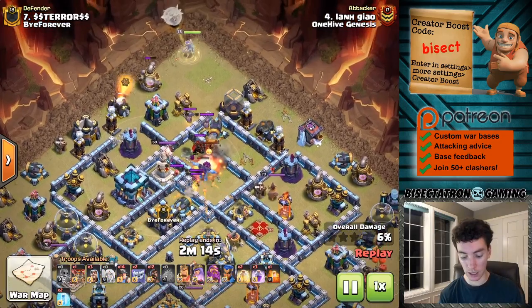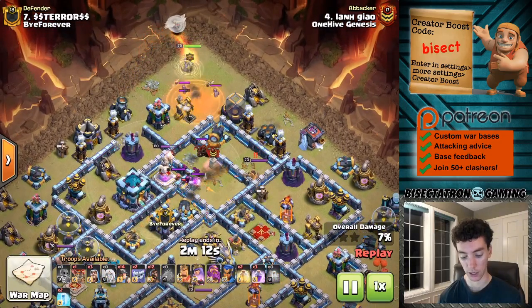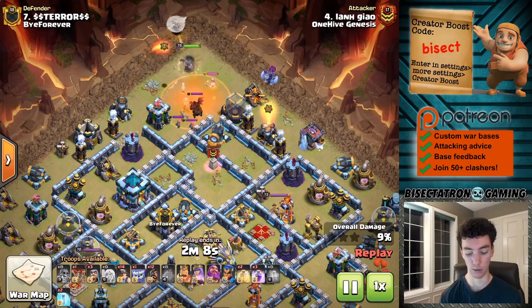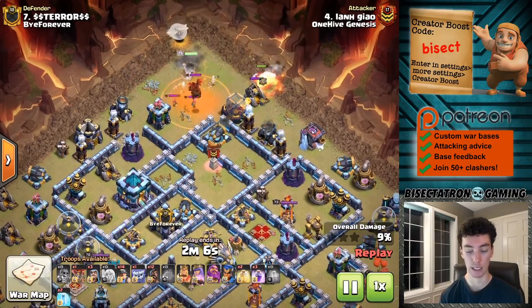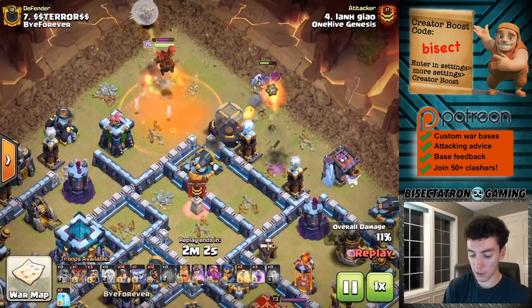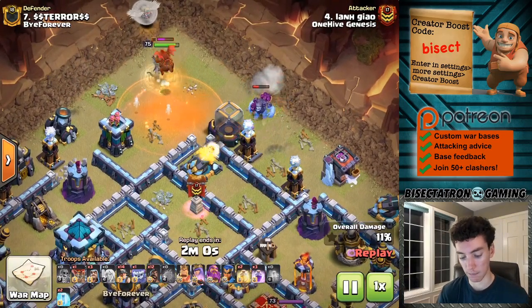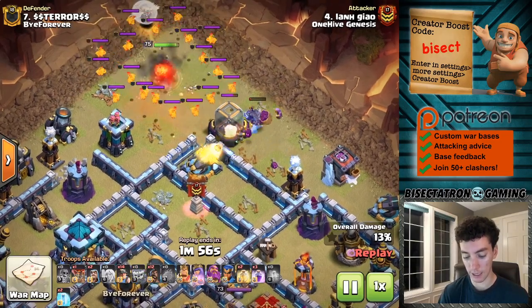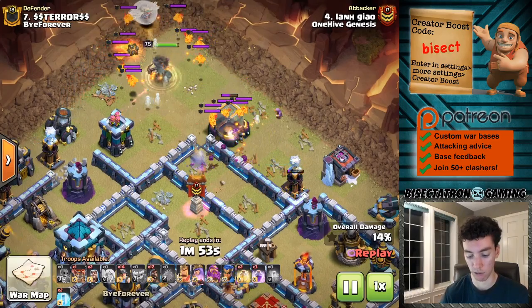This next attack features a nice little Battle Blimp just to target down the Warden, which is great value — the Warden's tough on queen charges — and of course the scatter shot. I like the Yeti funnel. I don't use it much myself, but I've been seeing it a lot and maybe it's something I'll have to look into using more. The Yeti is good because it can tank for a wizard or two to also help with more damage on regular buildings.